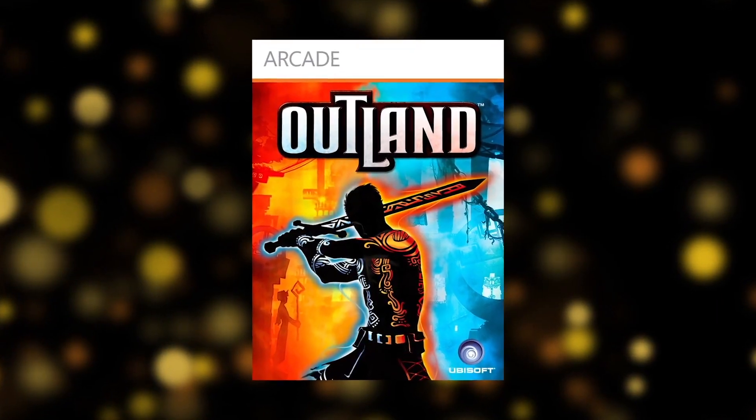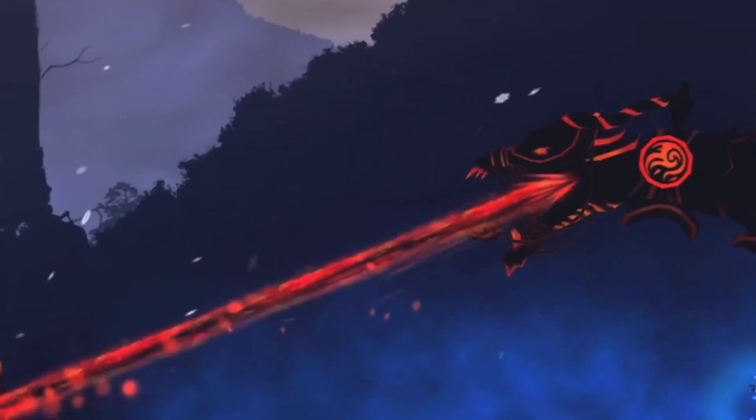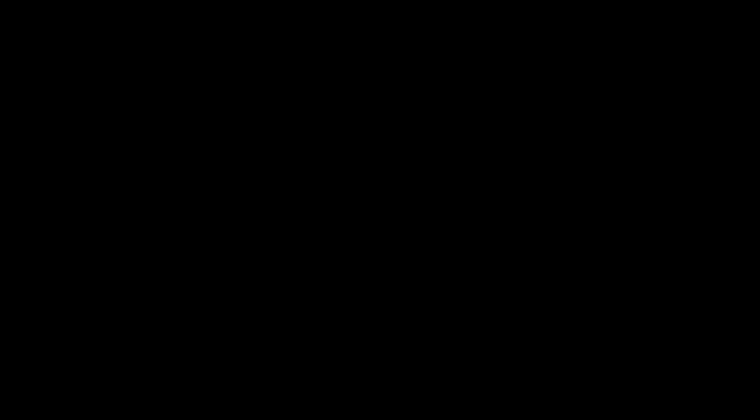On the Xbox 360 and Xbox One via backward compatibility, get ready for the fast-paced adventure game Outland. Shift between light and dark in this clever and visually stunning 2D platformer. Bridge the gap between balance and chaos in Outland.